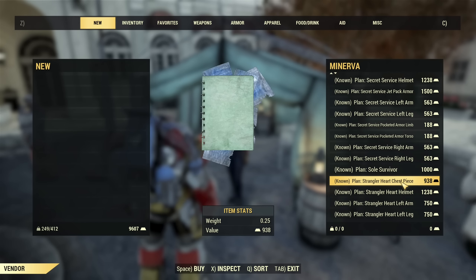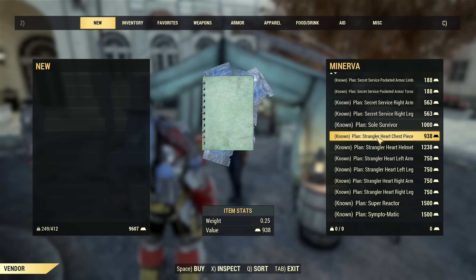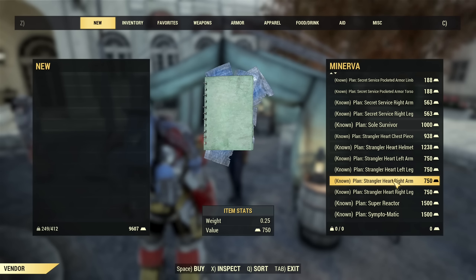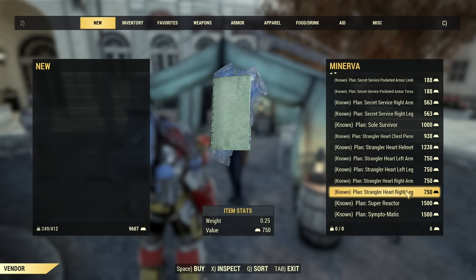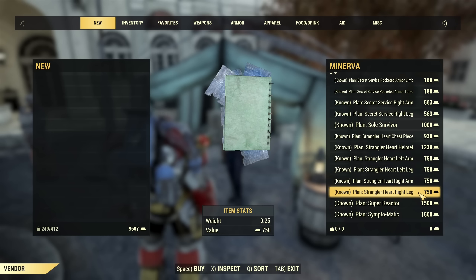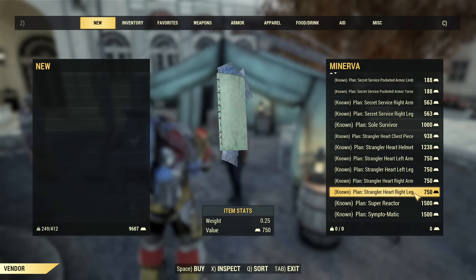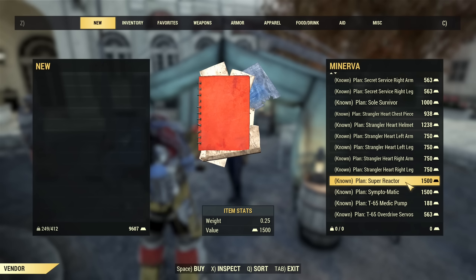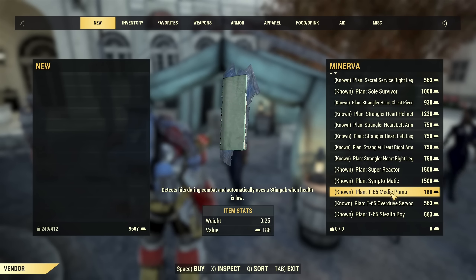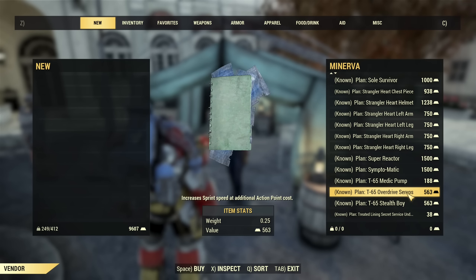If you have enough gold bullion, after that some pocketed mods — don't buy those. Then you have soul survivor plan, that's a weapon plan that can be bought cheaply with caps from players. Then you have all pieces of strangler heart power armor — if you're interested, check my latest review, I will probably link it at the end of this video to make sure it's the right power armor for you because it's a tricky one.